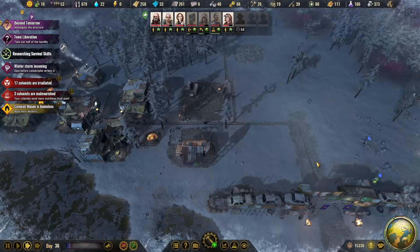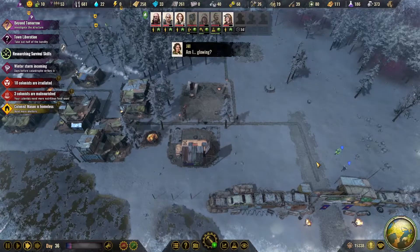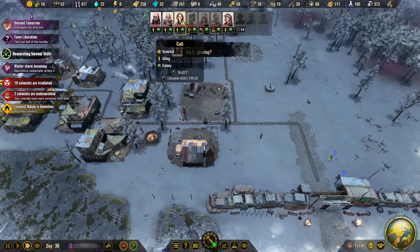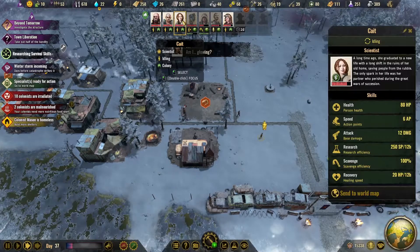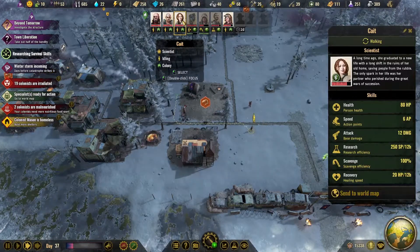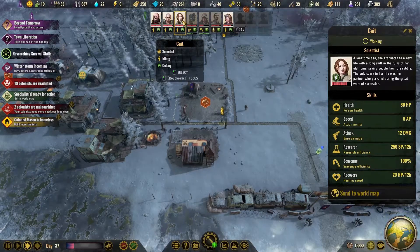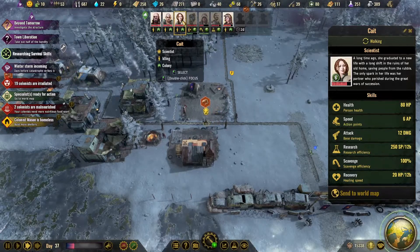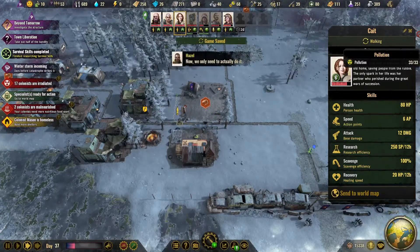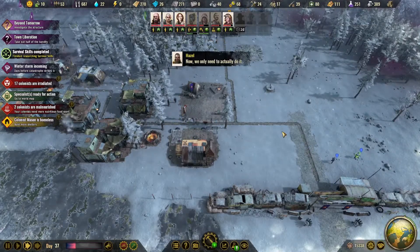It's going to need some fighters out on our world map. She's my scientist. She has a 12 attack. I'd really like to keep at least one scientist around — they're handy on some of the quests.